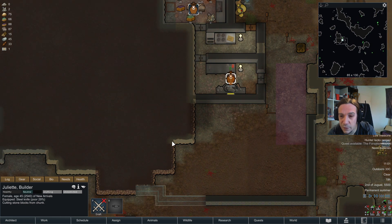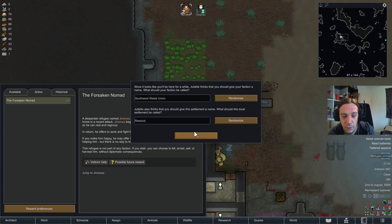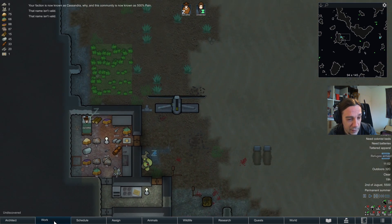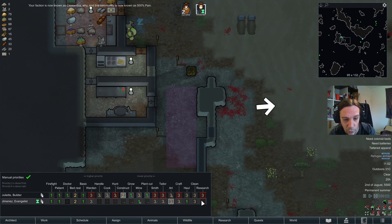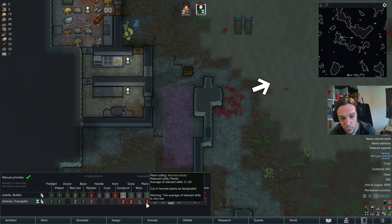The southern piece of defense is going better. A forsaken nomad — Jiminus — join event. 500% pain, ha. Cassandra, why? I got another person now — Jiminus, welcome, I hope you're useful. He's able to mine, haul, do plant work, and construct. I'd say he is a useful fella.